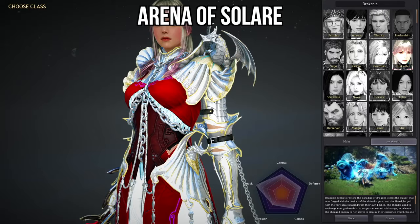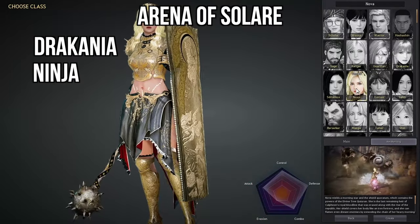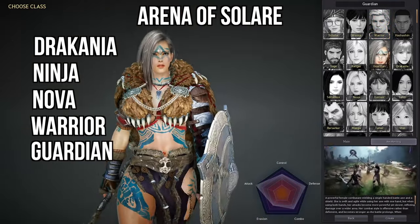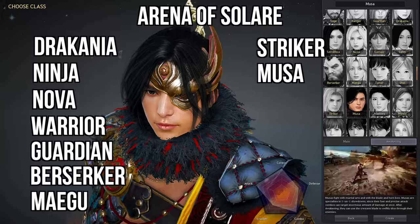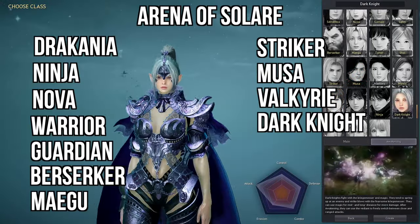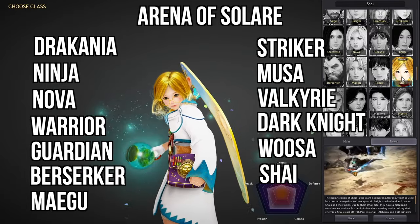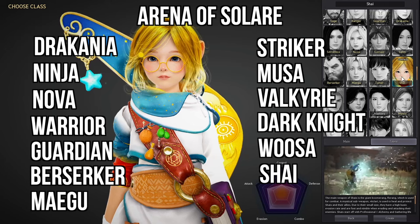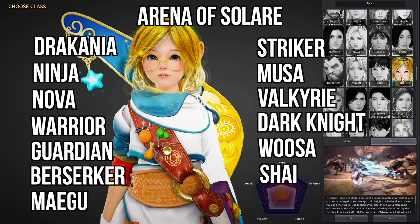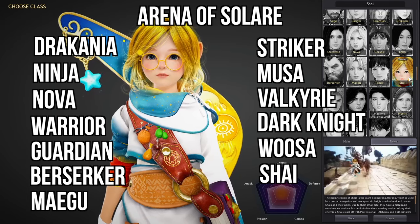So that being said, the first one on this list is the Dracania. Next up is the Ninja, then the Nova, the Warrior, Guardian, Berserker, Megu, the Striker, Musa, Valkyrie, Dark Knight, and Woosa. And even though the Shai wasn't very high in the standings of the leaderboard, they dominated Arena of Solaire in the tournaments — showing almost every group had a Shai on their team — so I wanted to include them in this list.